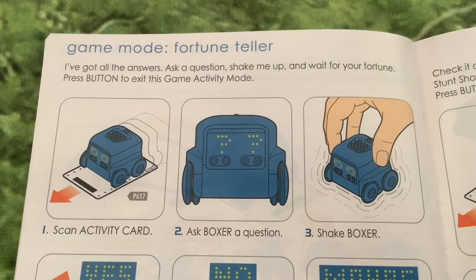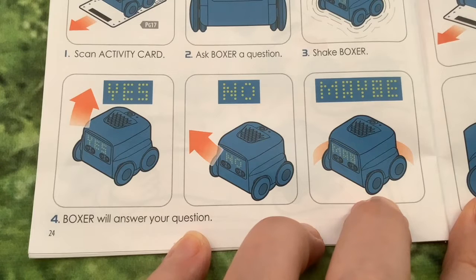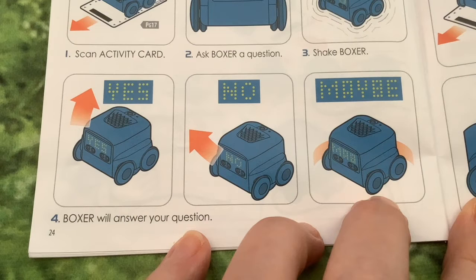Fortune teller. Ask a question, shake me up and wait for your fortune. So you ask Boxer a question, you shake Boxer and Boxer will answer your question with yes, no, or maybe.